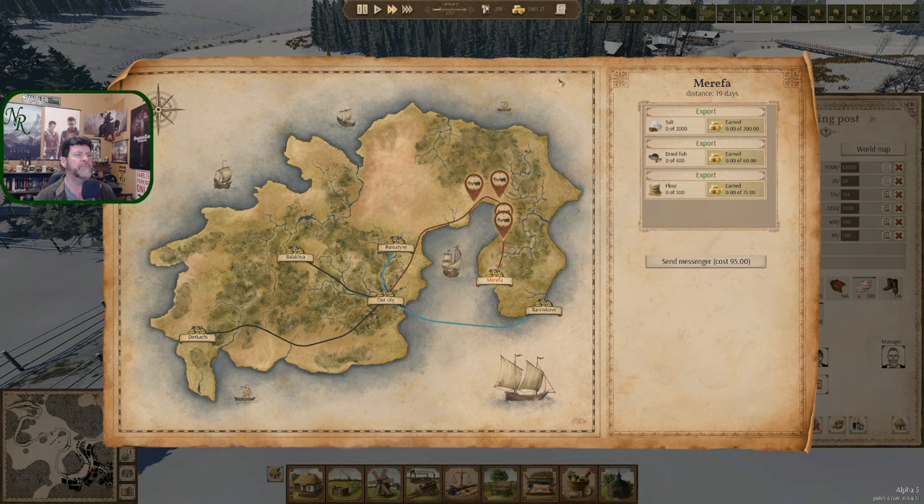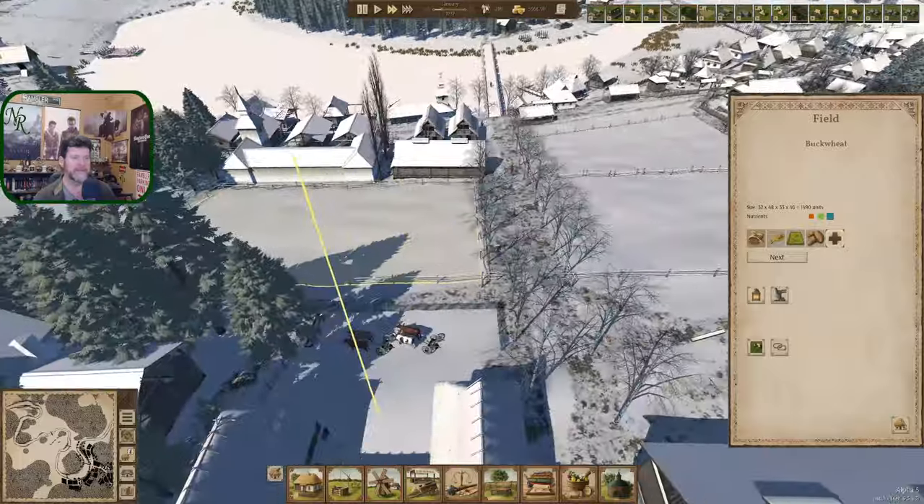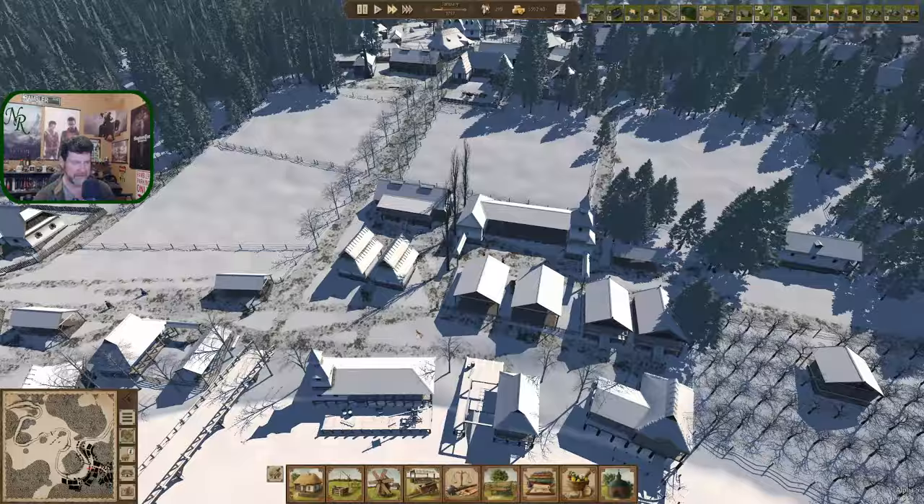World map — what are we at? We're at 5,400 in the treasury. We are definitely making money well now. Oh, I hit the wrong button. Did they leave? That's why there was nothing to click on — they're gone. And I just blew 80 or 90 gold to go get them back. Bummer.